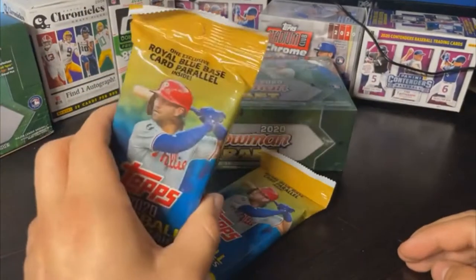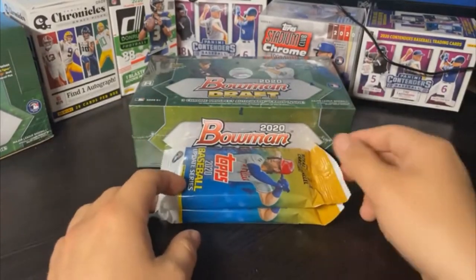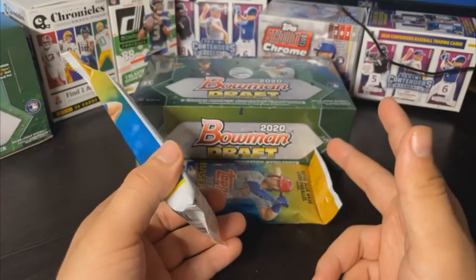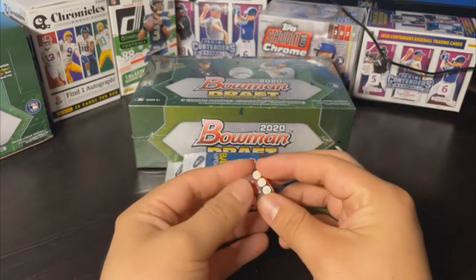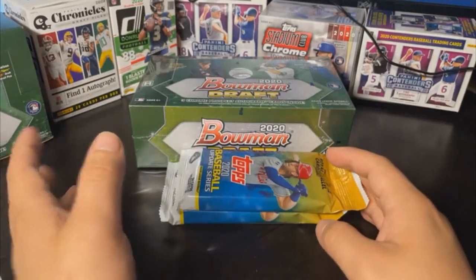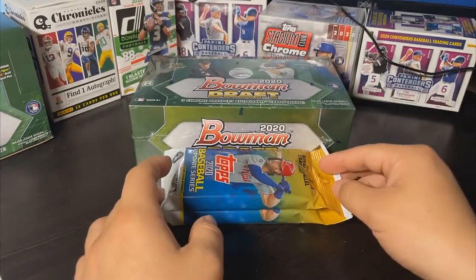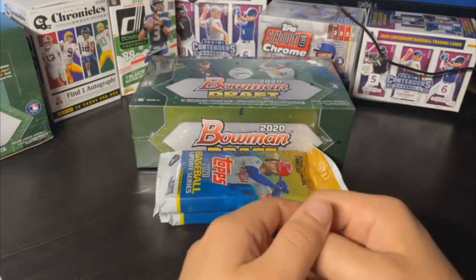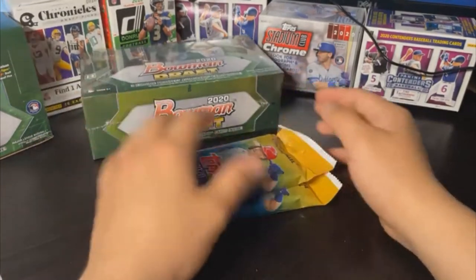We'll do the Update Series packs first since that's what everybody's waiting for. With multi-team cards, if it's a 50/50 split between two owners, we'll do a dice roll — odds and evens to determine who gets it. If it's three teams, we'll do a dice roll one through six or use random.org. If one person owns two of three teams on a card, they automatically get it.